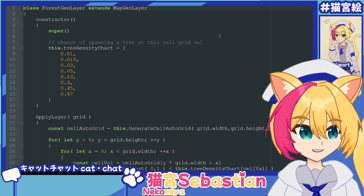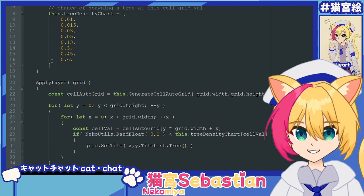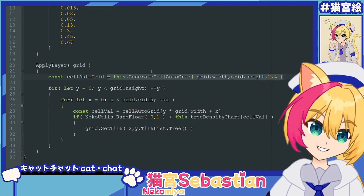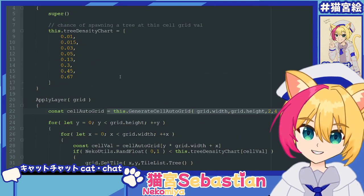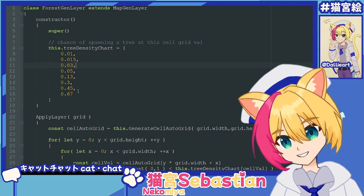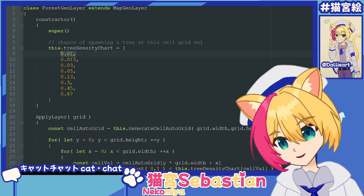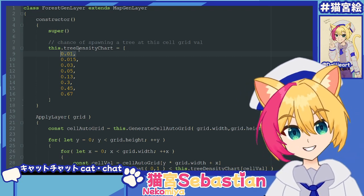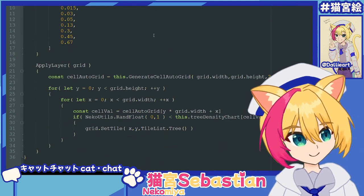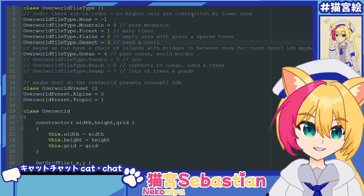Here's the forest gen layer — a cool implementation. So you have this density chart, and then we use the old cellular automata here to generate the grid. Then based on the grid values, we use this as the chance of spawning a tree. So if you're in the densest part, pretty high chance. If you're in the less dense part, pretty low chance. So you have a gradient of trees out from the center of the cellular automata clusters.